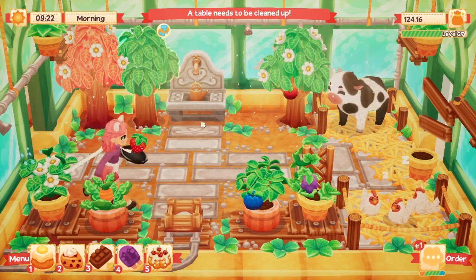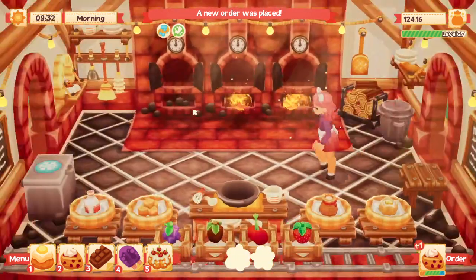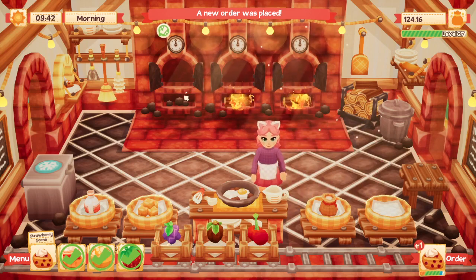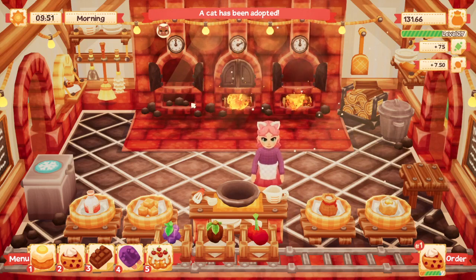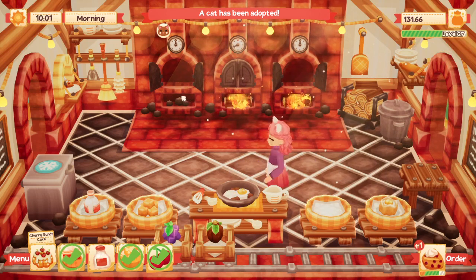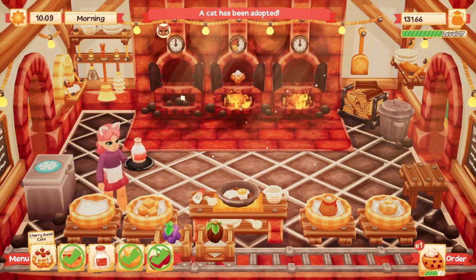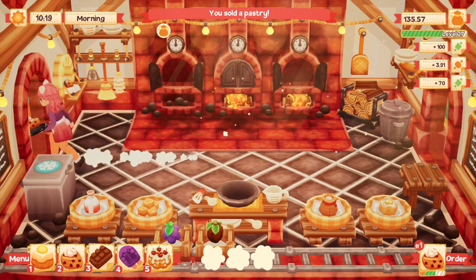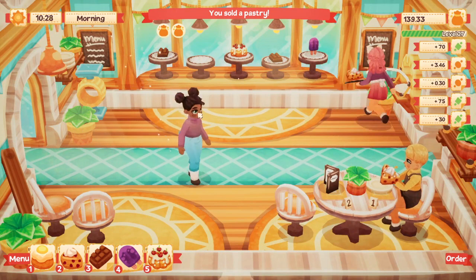Then we'll get our strawberry. I'll just leave that. Let's get this going - we need our strawberry scone. And here we go. Let's make a cherry bundt cake. Let's see what ingredients I have - we need milk. I keep doing that, I'm like why is it not working, then I realize we're missing an ingredient. There we go.